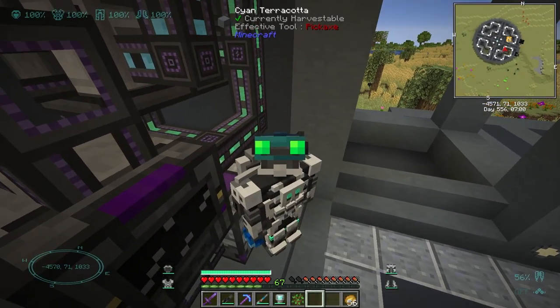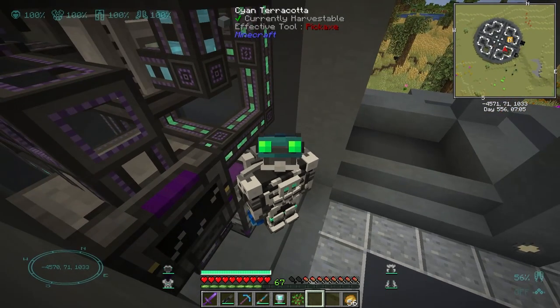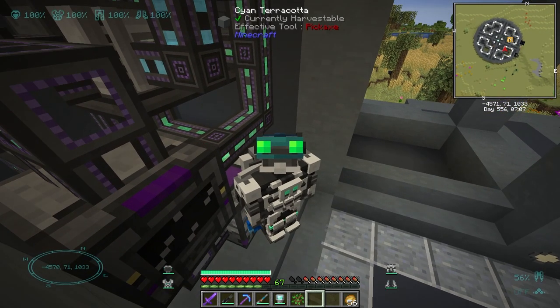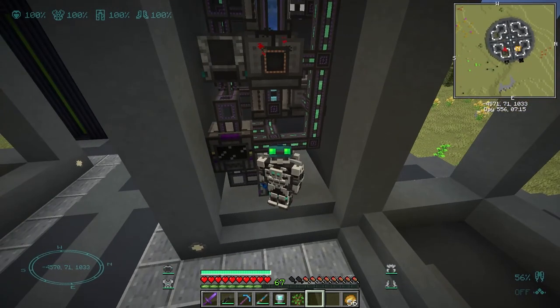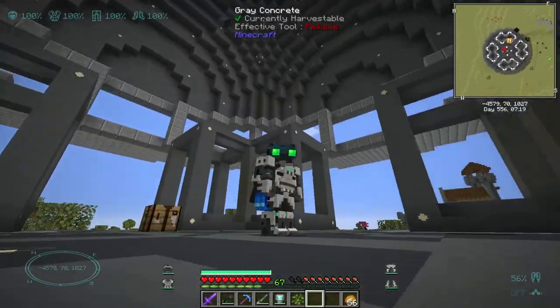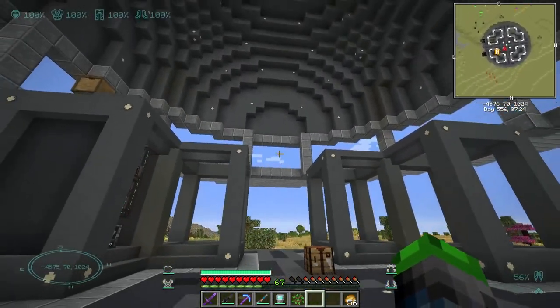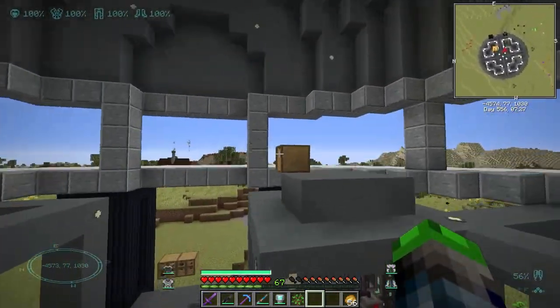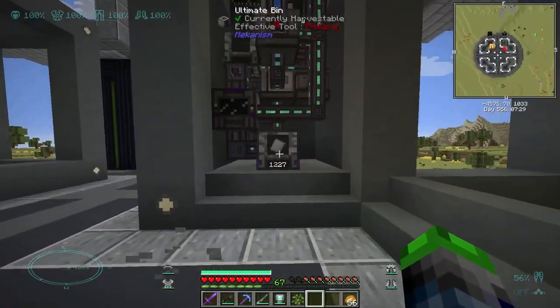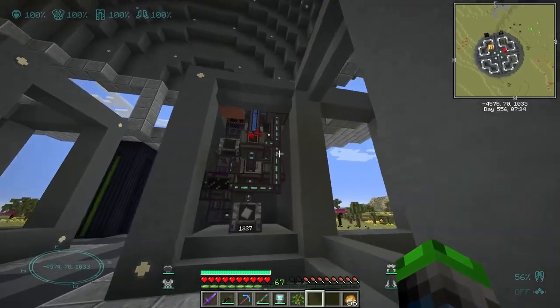What's going on dudes and dudettes, welcome back to Valhelsia 3, it's your buddy super turtle. Last episode we went ahead and set this thing up here to my back, and I also did a little bit of work off camera. As you can see, I've made a dome that's very domey. This is our dome, this is that second layer I was telling you guys about last episode. If you're interested in this whole setup, go ahead and check out the previous episode.